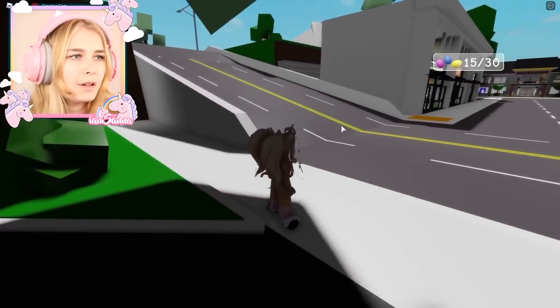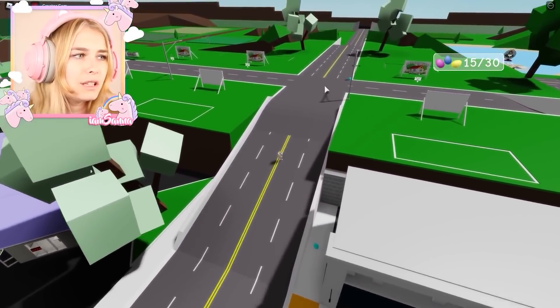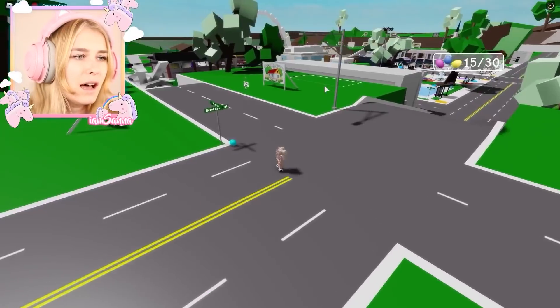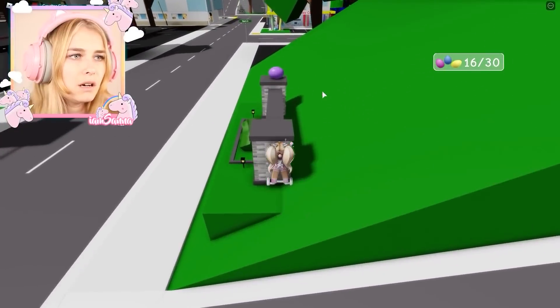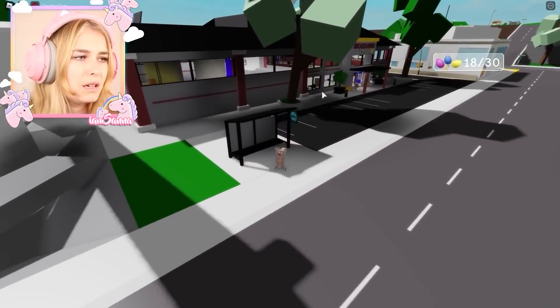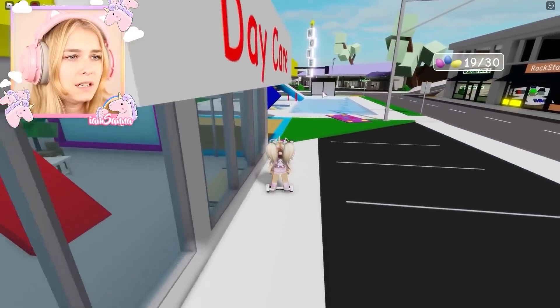Another one over here — 15 out of 30, we're halfway. I'm starting to get confused because I won't know where I've been. Wait, I see an egg down here. There we go — another egg. Is there any at the skate park? I just want to be able to ride around Brookhaven in style. I need to get these cars — they make it so difficult.